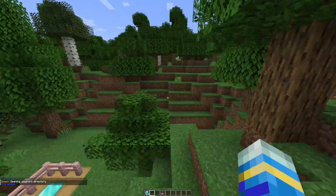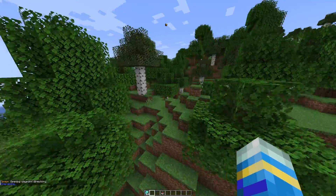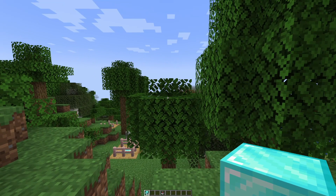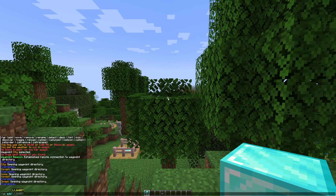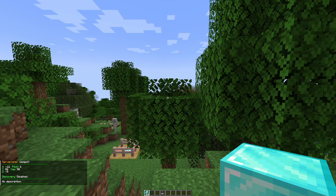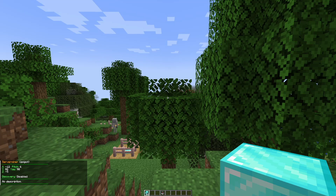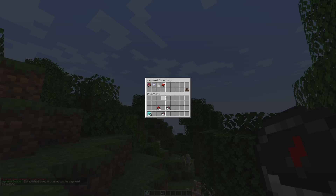So how do we create one of these? It's very straightforward. Let's find a new spot, pop this down — it's going to be wherever you're standing. So let's do 'wp add' and this one's going to be 'server miner'. It's going to say it's been created and it's not currently discoverable, and there's no description, but we can change that in a minute. If we right click our beacon we can now see 'server miner' has been created.